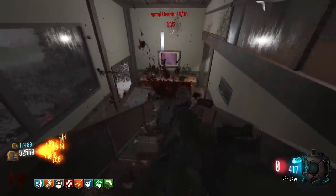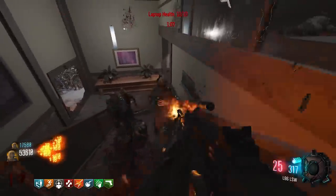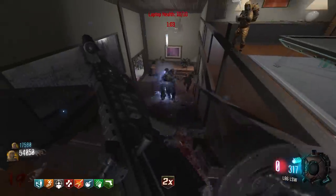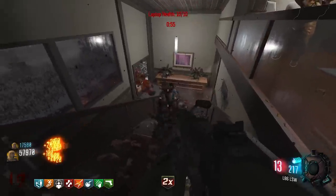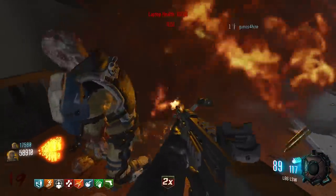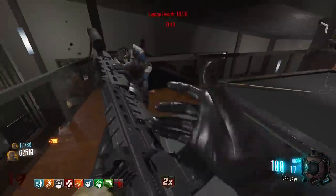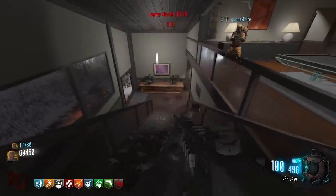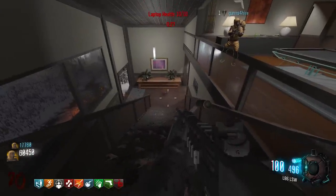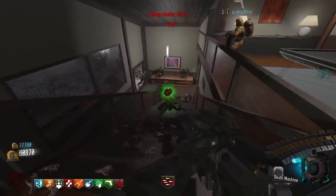That was the defend the intel, and after that we've got to go to that gate I would imagine. On the stairs - reloading for days. Cherry Cola! And the dogs. 600 kill streak gives you Widow's Wine. They didn't come this way this time - they were going your way. Another 20 - 32 seconds left on laptop health.